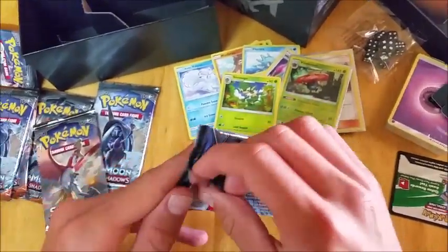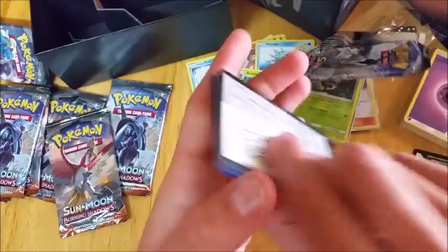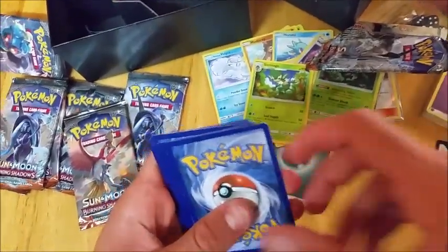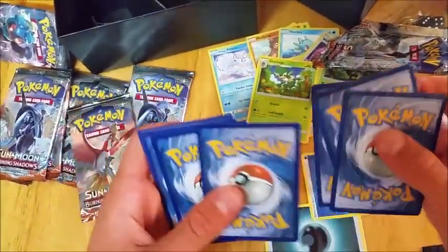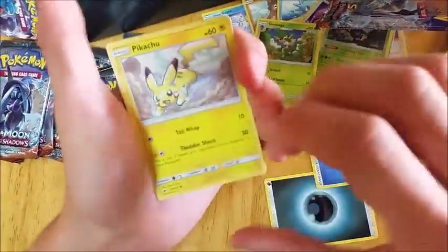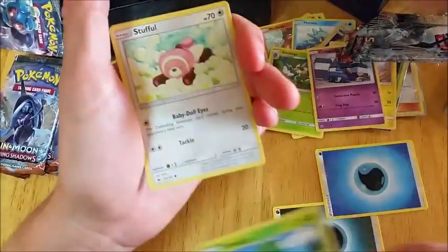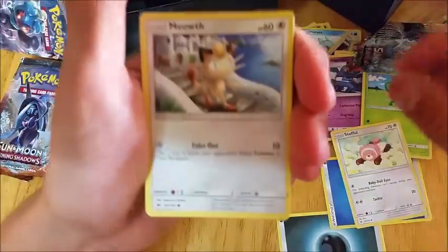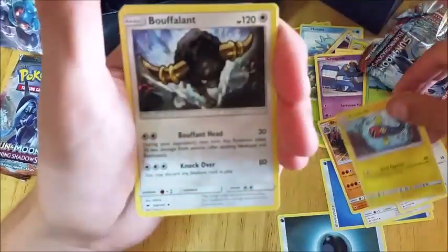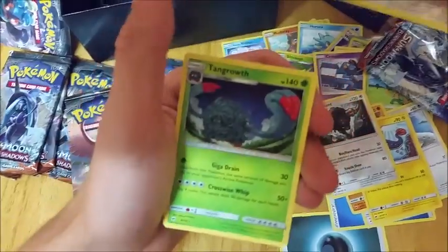Okay, next pack. That's a code card for you guys if you want it. Hopefully something good. We have Pikachu, Croagunk, Pansage, Stufful, Meowth, Rhydon, Electivire, Porygon-Z, and Tangela.